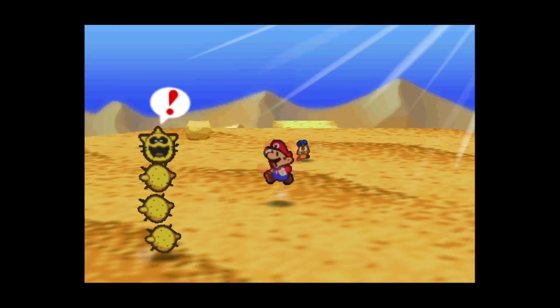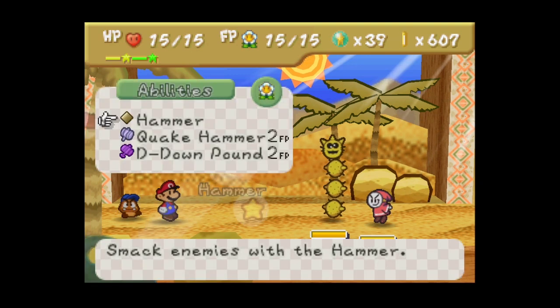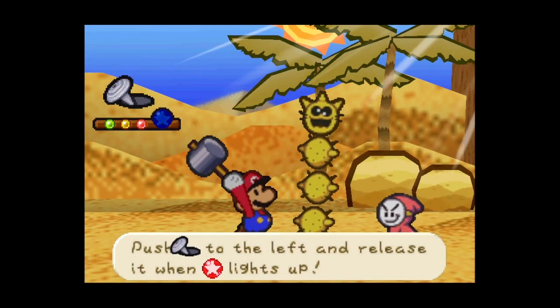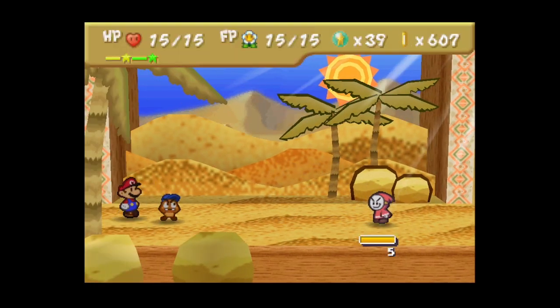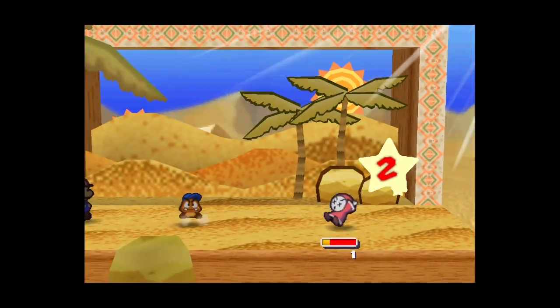What we want to do is go down here to find Kolorado. We can now one-shot that enemy - very nice! I tried to do some spin moves even though that didn't quite work on this enemy type in this game. But there we go.